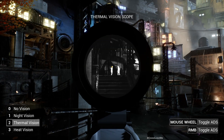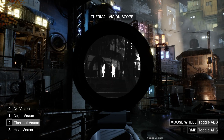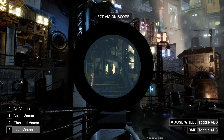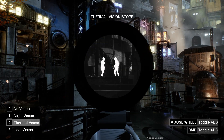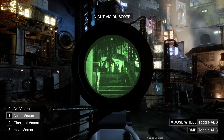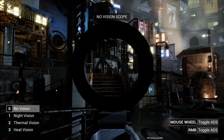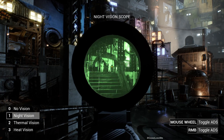The difference is we now have all of these tactical vision mods, and in addition to that we can zoom in and zoom out using the scope. Here is the heat vision mod, the thermal vision mod, and the regular night vision mod. This is also the regular view without any tactical visual mod applied.